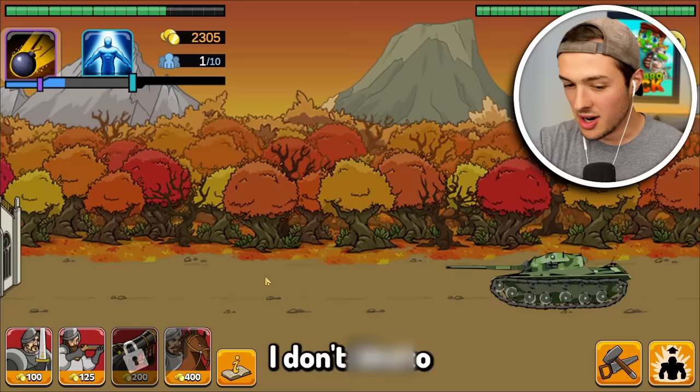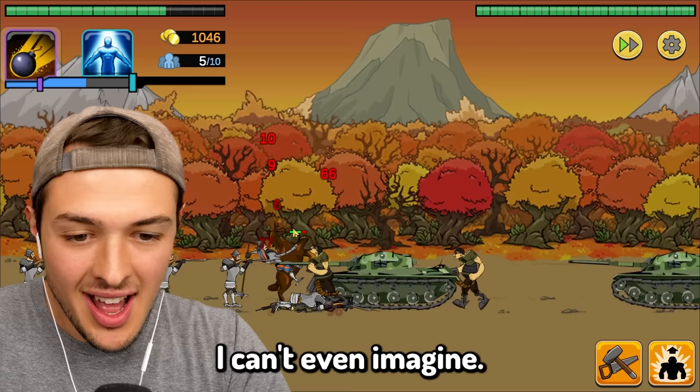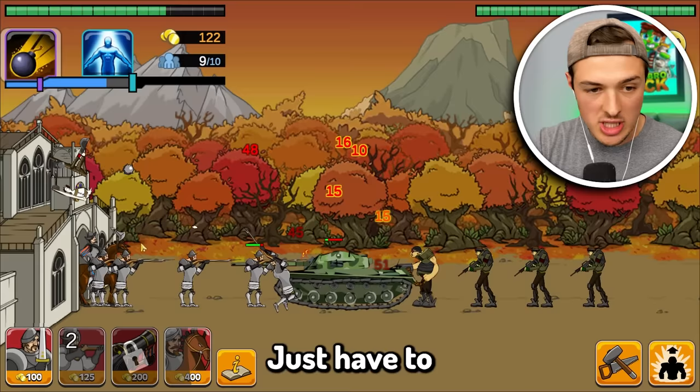They have tanks. I don't like the look of this, not one bit. Somehow we beat a tank. If they upgrade one more time, I am going to be out of my league. Imagine being on a horse and you see a tank coming at you — turn that horse around, leave, call home, and tell your mother you love her. I can call in a bomb strike, but I don't think it's worth wasting my god weapon. We're almost ready to evolve — we just have to hold them off, and I think Cluckers can get the job done.